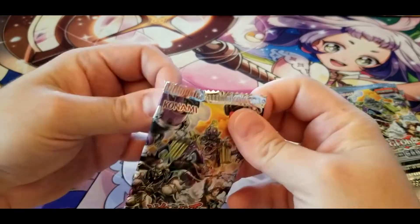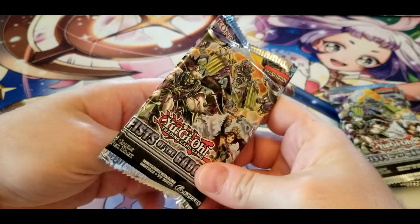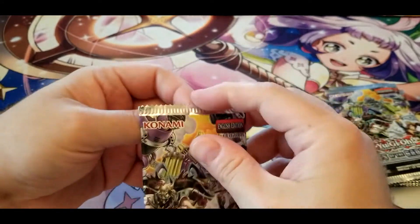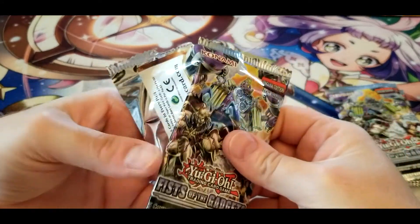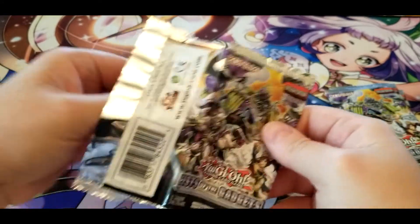It's good to see that the old cards like Summon Skull, Blue-Eyes White Dragon, and Dark Magician haven't been forgotten by the developers.